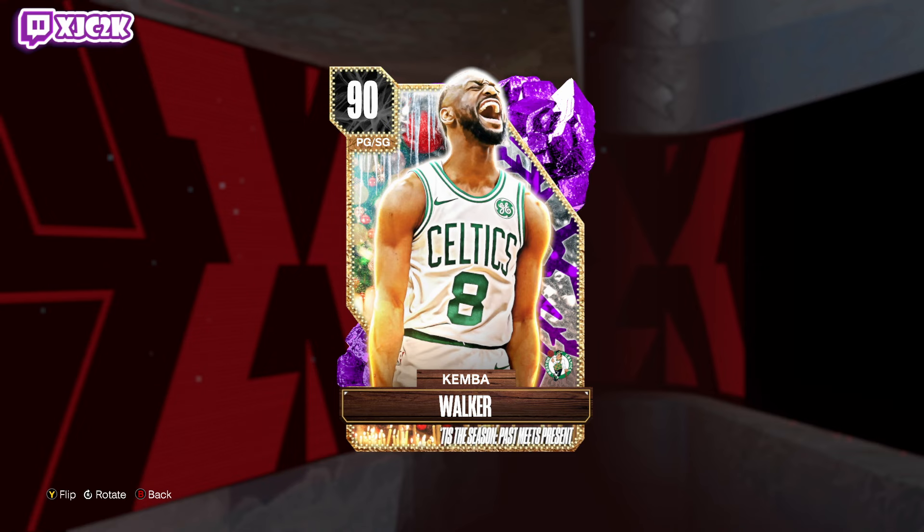In today's video, we're doing gameplay with the brand new amethyst Kemba Walker. I will preface this video by saying Kemba himself is probably not that good of a card, at least for an online PG. He's small, he can't dunk, and he's not a good defender. Those three things are like the three biggest flaws you can have as a point guard. He will be a fun shot creator shooting point guard, but overall he's not that good online. But like Trae Young, Steph Curry, Kyrie Irving — fun card even if he isn't all that good, doesn't have the athleticism, the defense, or the size as a whole. Should be a fun card to use.